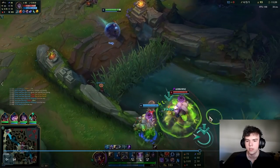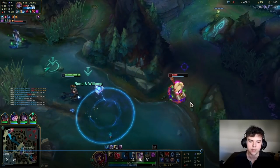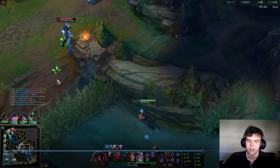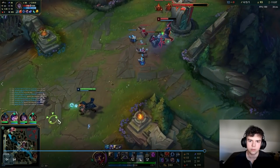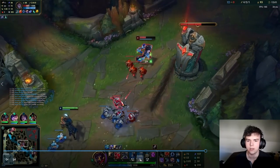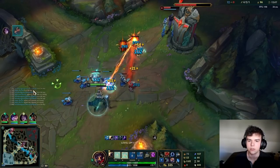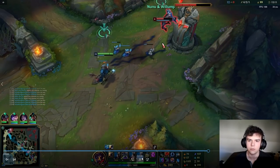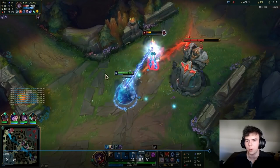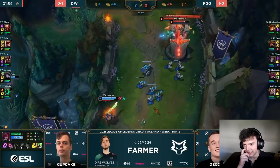As you get later in the lane, your poke becomes stronger and stronger, and you'll be able to start looking for more and more all-ins, because they simply won't be out of health on every single wave. Pretty much no mage can match this level of wave clear this early in the game, so it's actually a massive power spike when you get it. Also you have very low cooldowns, so you can just spam poke your opponent down. That is probably the way you're going to be getting all-ins and kills. I'll quickly show you an example from one of my pro games of the ideal lane phase scenario as Victor.